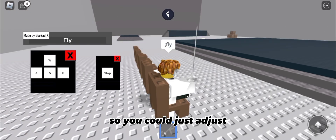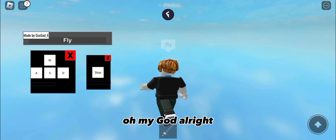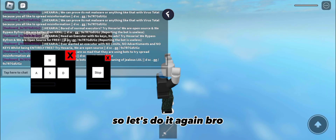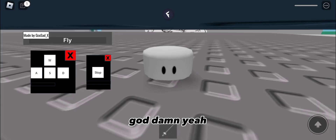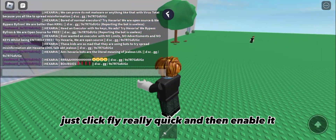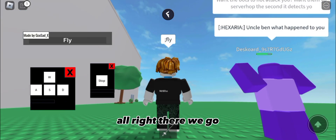Alright, watch — oh my god. So when you reset, fly is gonna disappear so I have to do it again. These are new bots. Just click the X because it's not gonna work, then click fly real quick and enable it. There we go.